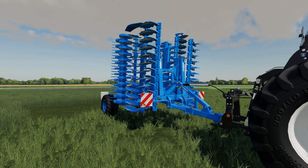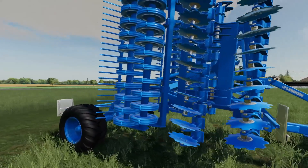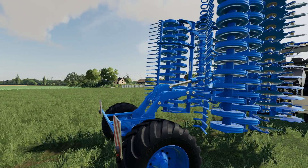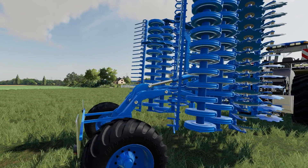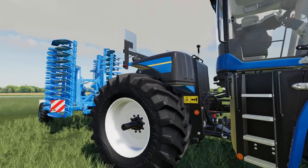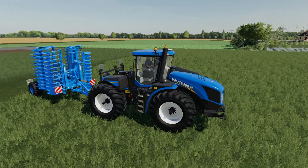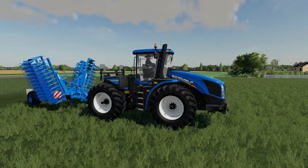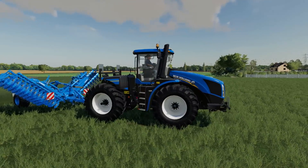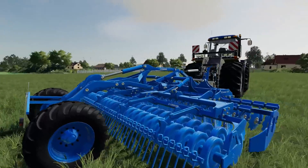The first new mod we have is the Lemkin Heliodor 9600. This is a folding disc harrow. It has a working width of 6 meters, requires 180 horsepower to run, max working speed is 17 kilometers per hour, and it sells for $38,000. Just unfold it there so you can see what it looks like. There we go — that's the Lemkin Heliodor.